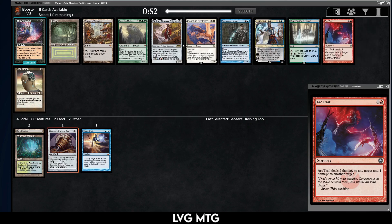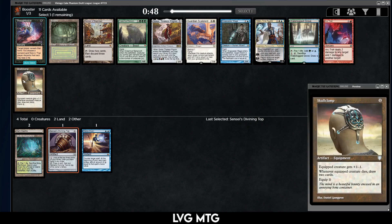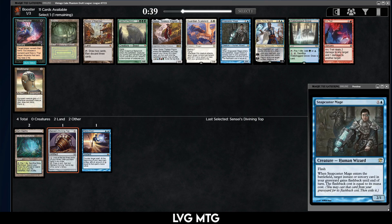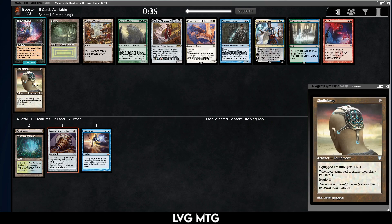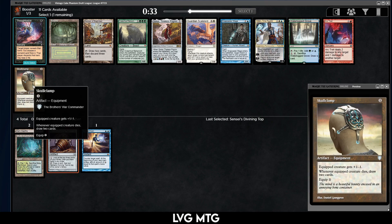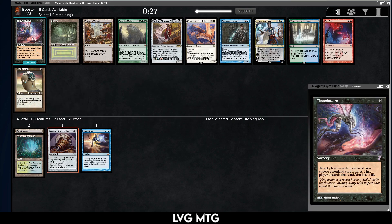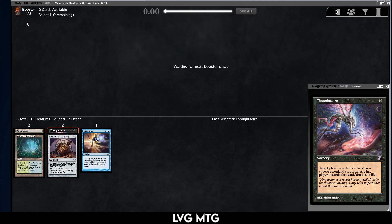Thoughtseize, Bayou, Skullclamp — I really like Bayou, I also really like Thoughtseize. Snapcaster and Mana Drain might be good, but Skullclamp needs a little bit of work. I have been pretty impressed with this card though, because there are quite a few one-mana or 1/1 token makers, especially in the artifact deck, which power up your Academy, power Urza, and then you have Skullclamp to turn them into real cards. I think I'm going to take Thoughtseize — it's just good disruption for one mana.